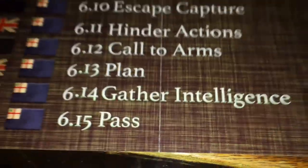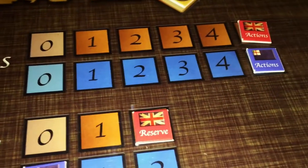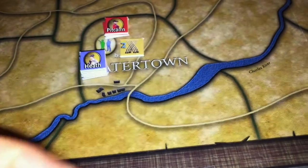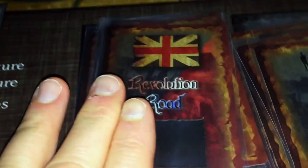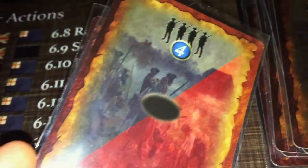However, you subtract one from the total for the presence of militia and another one for minutemen in the region — so having both present means a net minus two before the card modifier. If the card has no hash marks you'd be wasting your action. The Gather Intelligence action lets you spend one action to look at the next two cards in the stack, returning them in order, so you can decide whether a search is worth attempting.